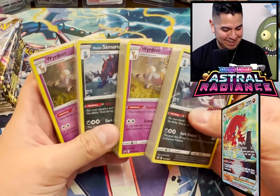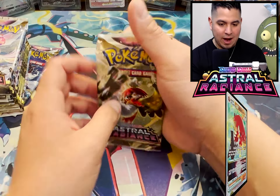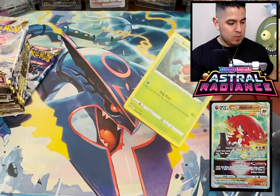Damn it. Who's down for some trades? We are starting off with this Decidueye pack. I have no idea what's in here, except it's a majority Legends of Arceus. What up, Cricket?